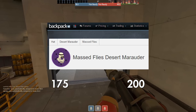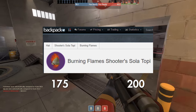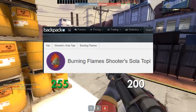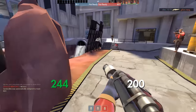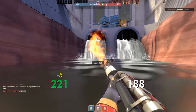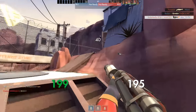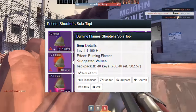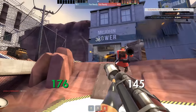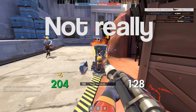Someone offers you a straight-up Burning Solartopi, which is a pretty nice hat. What you know is that your hat is priced at 51 keys on backpack.tf, but when you check his hat, the Burning Solartopi is listed at 40 keys on backpack.tf — so technically you would make an 11 key loss in this trade.